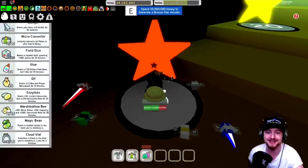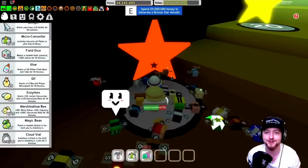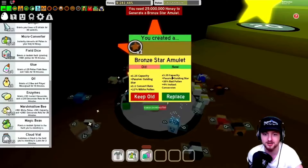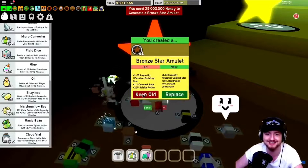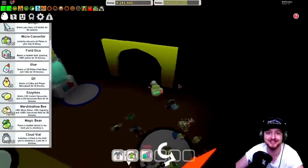I'm going to try generating once for the Gummy Star, and if we don't get it, I'll go grind some more honey. Come on — Gummy Star, three, two, one. It's a Guiding Star again. Alright, never mind — let me keep trying. I'm going to go make some more honey.